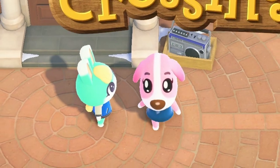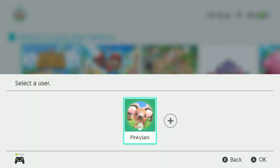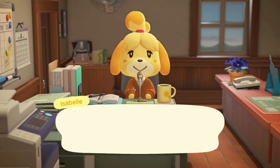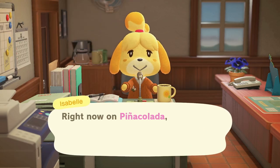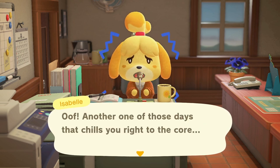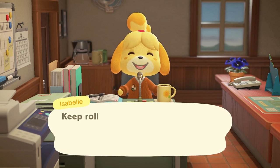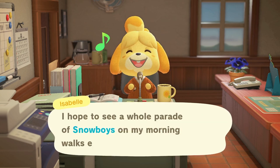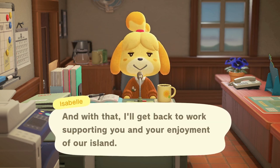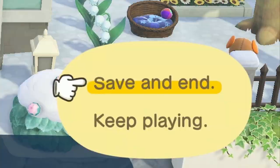I'm going to time travel to February 2nd to see the announcements from Isabelle. When Isabelle makes her announcements, she will let you know if there is a villager at the campsite or not. If there is not, time travel to the very next day and so on until you get the announcement that tells you there is a villager at the campsite — this will be your first campsite day of hunting. On February 2nd, the announcements did not say there was a villager at the campsite.